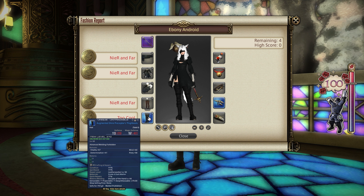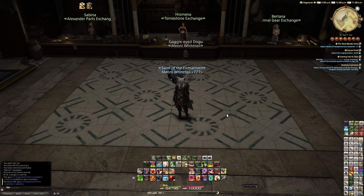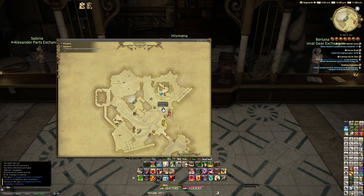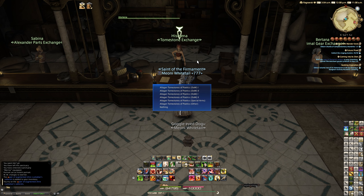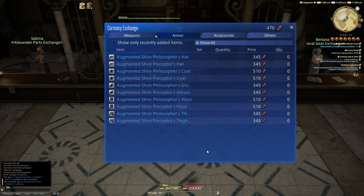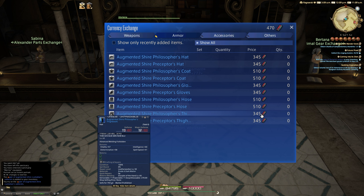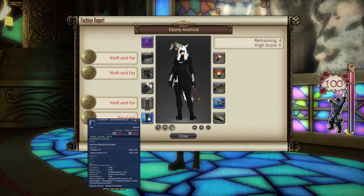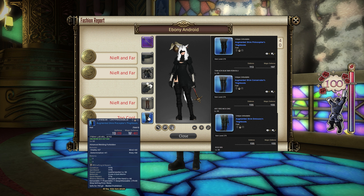The bit that counts is the boots, which are the Augmented Shire Preceptor's Thigh Boots in this case. You can go over to your city state vendor in Idyllshire — his manor — who is the poetics vendor, and on her tabs for either Disciple of War or Disciple of Magic you'll be able to get boots of your choice such as the Shire Preceptor's Thigh Boots. Any of those thigh boots seems to work, so you are kind of limited out of tanking sets if going for a full 100, because it seems to be anything with thigh boots, and when I did testing on another character it seems to not work beyond that — it physically has to say thigh boots on it.